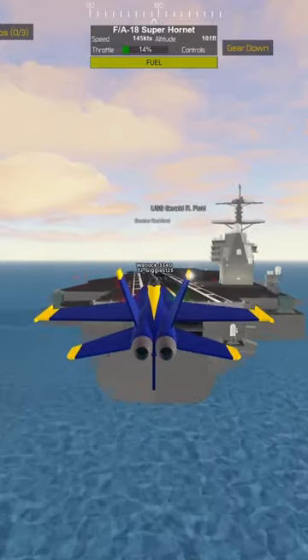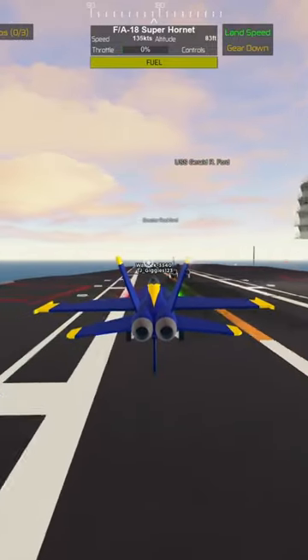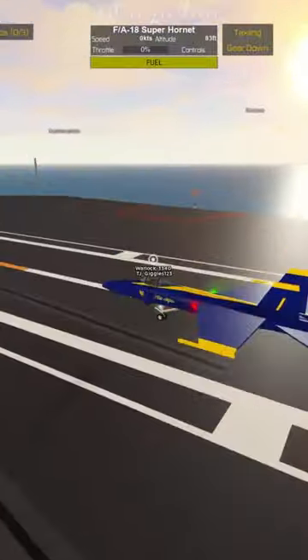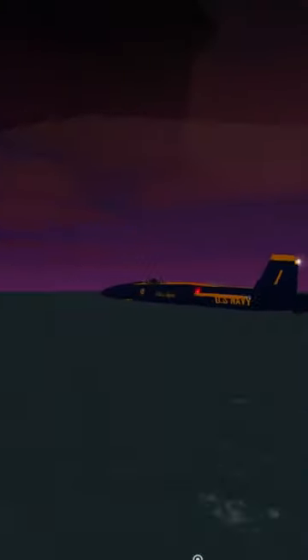To land, simply press Q while in the air at landing speed, and simply land on the aircraft carrier just like that — it should stop nice and cleanly. So there you go, that answers the question of how to do this.